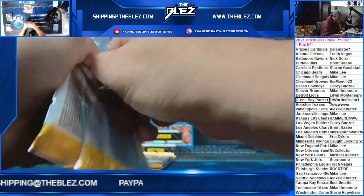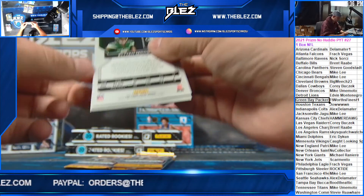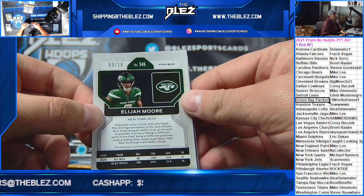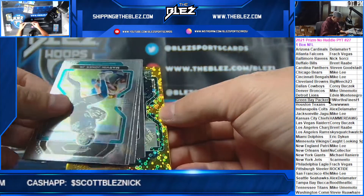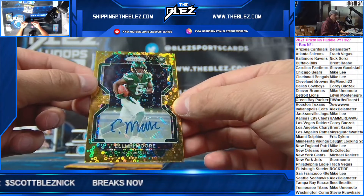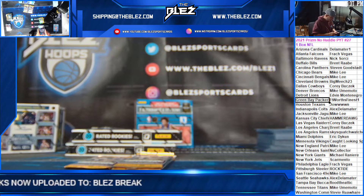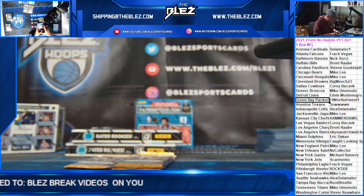Next guess is twenty-five. Anyone say Elijah Moore? Is that going to be the auto for the Jets? How about a kill price, how about a kill there Scarmento? How about a gold auto of Elijah Moore on the kill? Elijah Moore gold on the kill for Scarmento — anyone say Elijah Moore for twenty-five? That is a color — the color of gold.